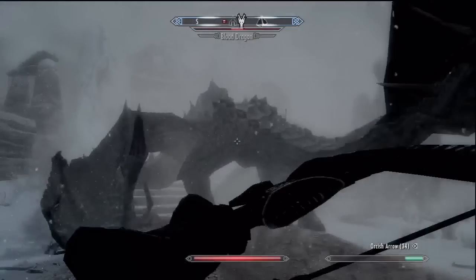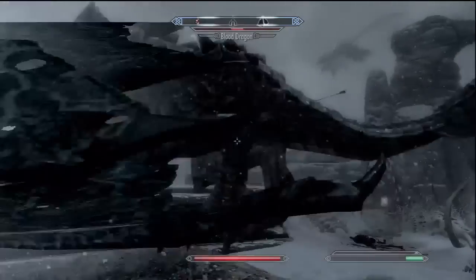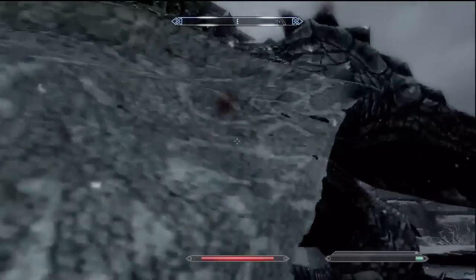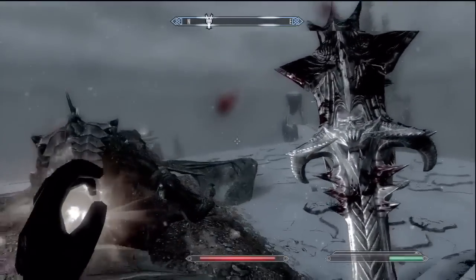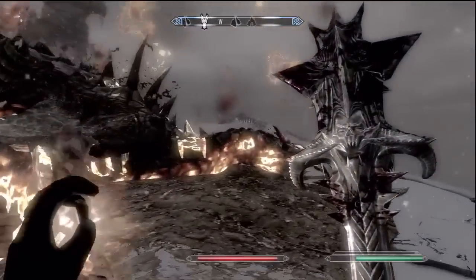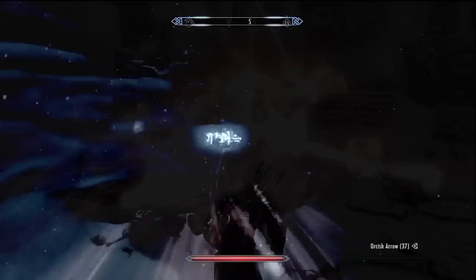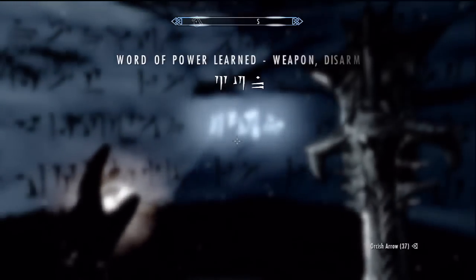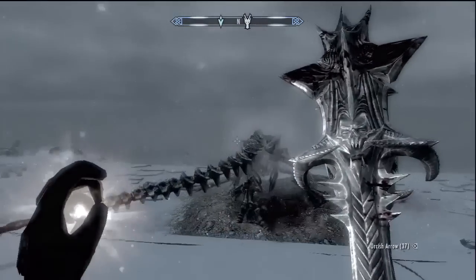If you're not that big of an archery guy, kind of like me, you can always Call Dragon. Rudy is going up there and one-handing it. Once you get the dragon, it's gonna start flaming up, you're gonna get the soul, and right there you'll get the word learned. So the second on our list today is Frost Breath.